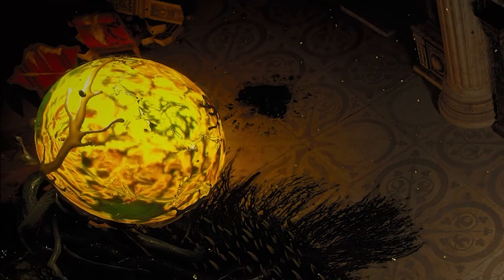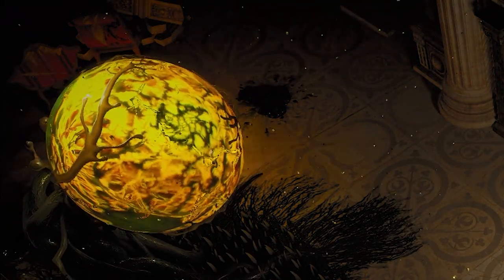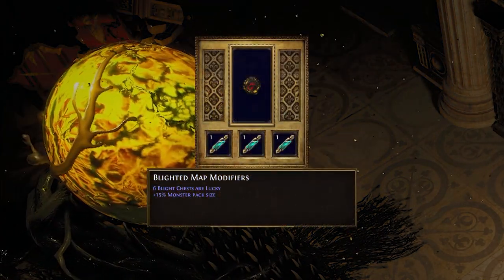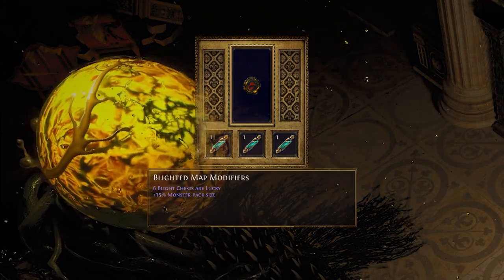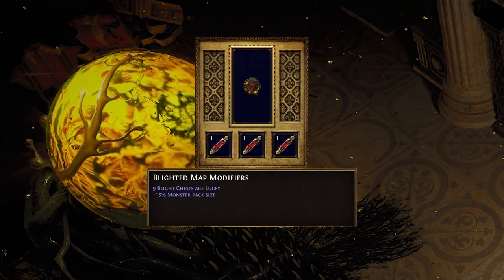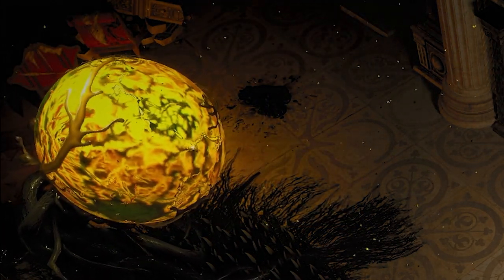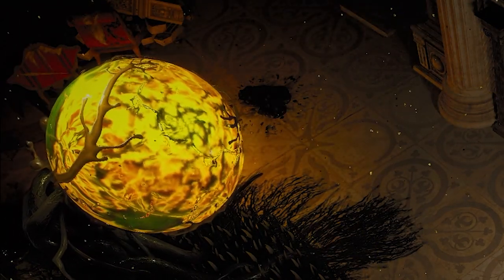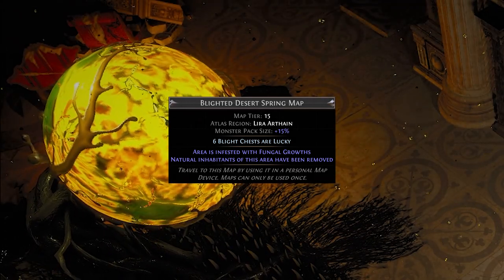There are quite a few other useful anointments, but they are much more dependent on your preferred playstyle. As for anointments on blighted maps themselves, there are only two worth speaking of. Teal times three gives you 15% monster pack size and six blight chests that are lucky. Or the upgrade, crimson times three, also gives 15% monster pack size but gives you nine blight chests that are lucky. Since most useful items come from the chests, getting lucky modifiers on chests is by far the best option.